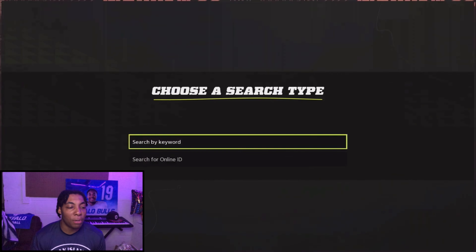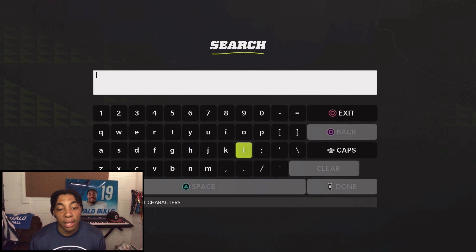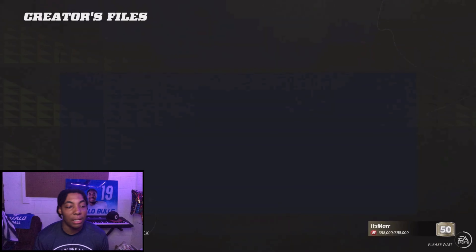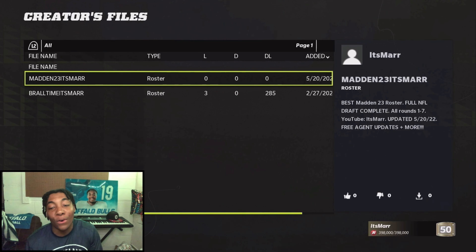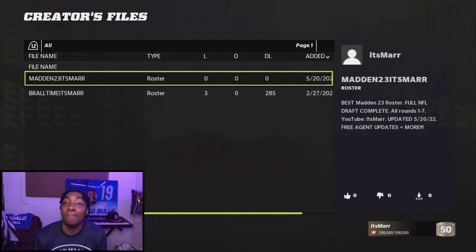What you want to do is press triangle, search by online ID. My online ID is LTrippTS_Mar — once that's typed in, my two files should pop up. Boom — Madden 23 is Mar. As you can see: best Madden 23 roster, full NFL draft complete, all rounds one through seven. I uploaded it recently, and free agent updates are more to come. This is the best roster.